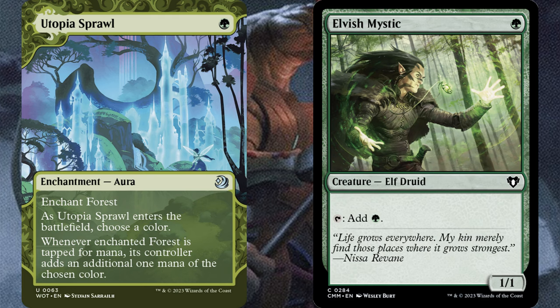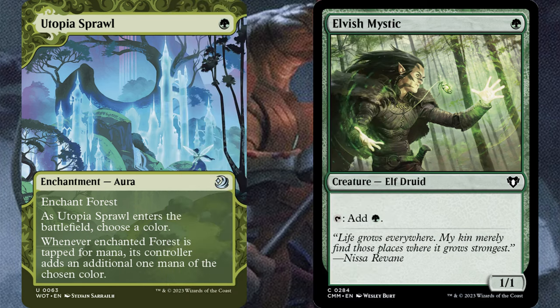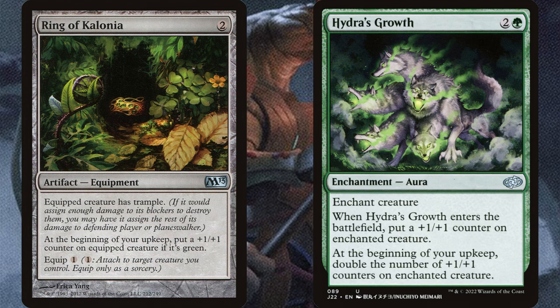For ramp, I have as many 1-mana options as I could get within budget. Birds of Paradise is out, but if you have stuff like that, you can upgrade any of these. 1-mana ramp is really great because it lets you get your commander out on turn 2 and start protecting him. And then, you really want some 2-for-1 cards in your hand — enchantments or equipment that put counters on your commander, letting you fulfill 2 of the 3 requirements.